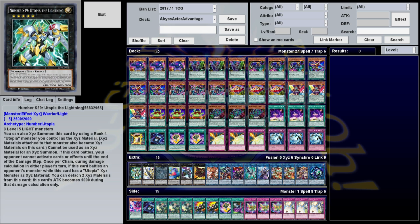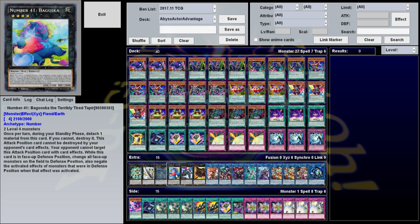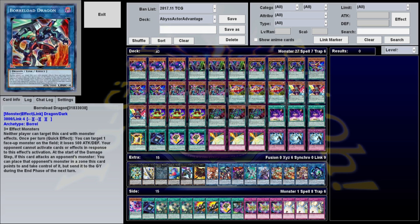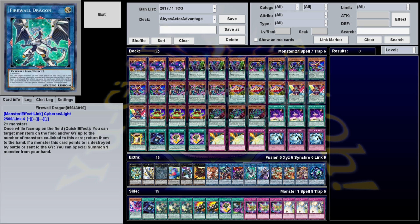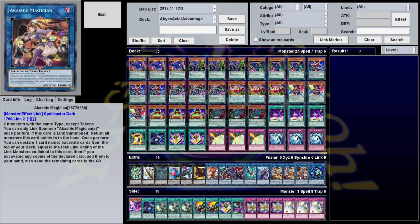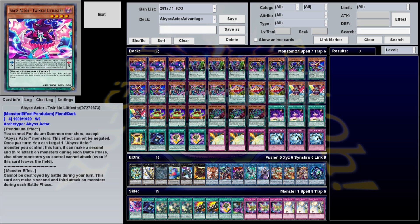Our Extra Deck consists of 1 each of Utopia the Lightning, Utopia, Tornado Dragon, Baguska, Castell, Gagaga Cowboy, Topological Bomber Dragon, Borlode Dragon, Skull Deet, Firewall Dragon, Decode Talker, 2 Heavy Metal Foes Electromite, 1 Akashic Magician, and 1 Link Karibou. I'll go over the side deck in a bit.